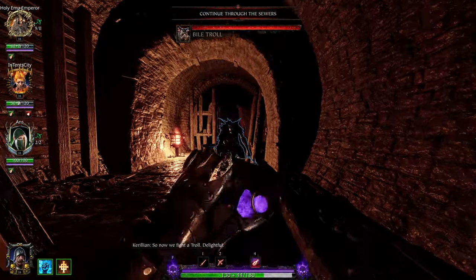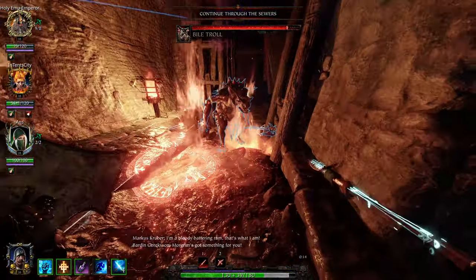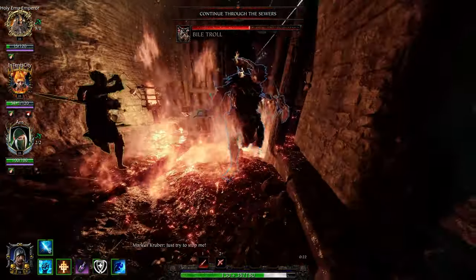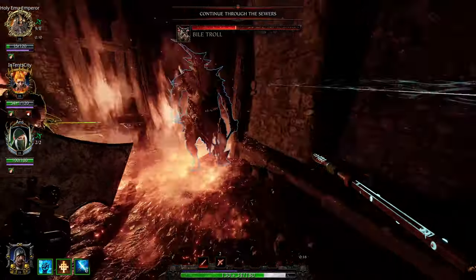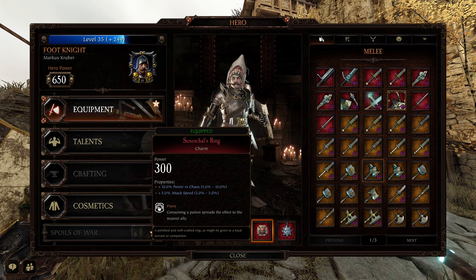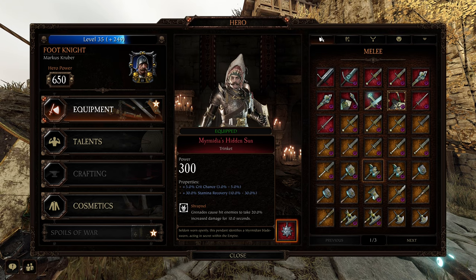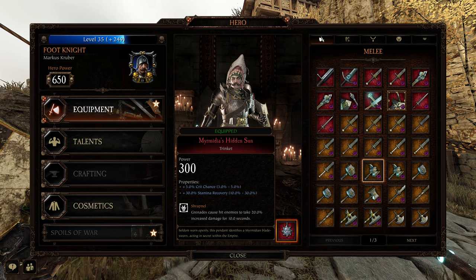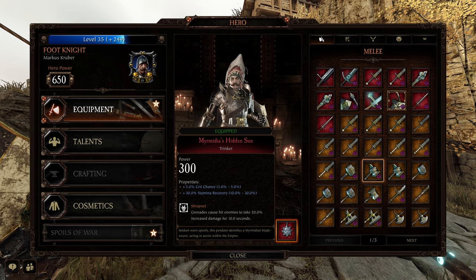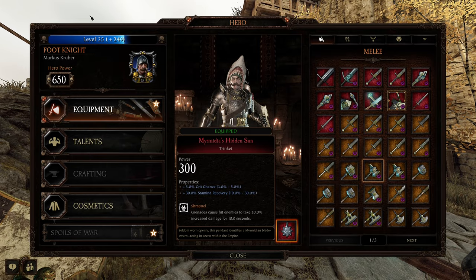Decanter is also very good on him — with a purple potion you can stunlock a monster. But Proxy I've been loving lately. It's just so much fun to give someone a speed potion and then you both just run through the map, or proxy somebody a purple and benefit from their ult. For the trinket: crit chance, stamina recovery, and Shrapnel. This is a Cataclysm setup; for Legend, just swap stamina recovery for curse resistance, or swap crit chance for curse resistance — either way works.